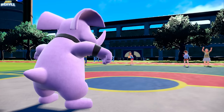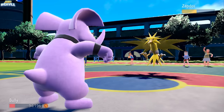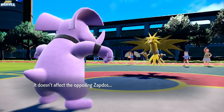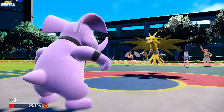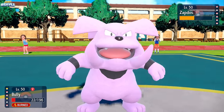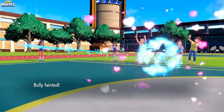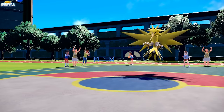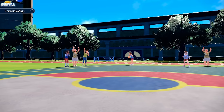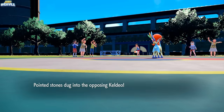They withdraw Skeledirge and send in Zapdos. Zapdos gets some Stealth Rock chip, which is great. We go for Earthquake — it obviously fails. They'll probably go for Roost. I go for Play Rough, they go for a U-turn switch and Granbull goes down. In comes Keldeo. I switch to Chestnut, going for a Spiky Shield to scout — they go for Secret Sword, which does no damage. Now we know they're locked into Secret Sword.